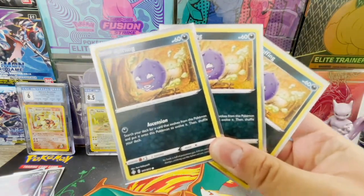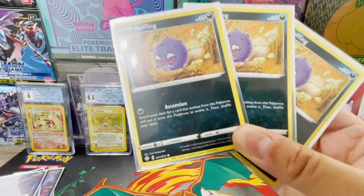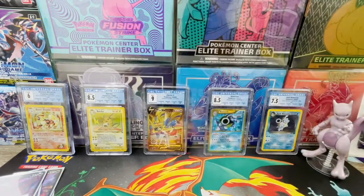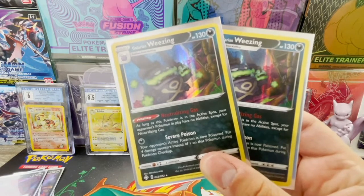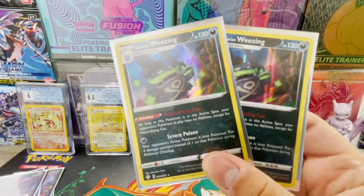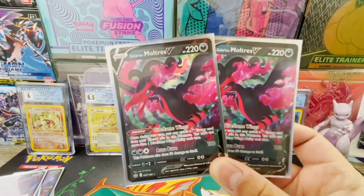We're running three Coffing with the Ascension attack, which lets you search your deck for a card that evolves from this Pokémon, put it on to evolve it, then shuffle your deck — you attack and evolve immediately. This is present in Shining Fates and Rebel Clash. The Wheezing you want to evolve into is Galarian Wheezing, with the Neutralizing Gas ability: as long as this Pokémon is in the active spot, your opponent's Pokémon in play have no abilities except Neutralizing Gas — similar to Path to the Peak, but you still get to run your own abilities.